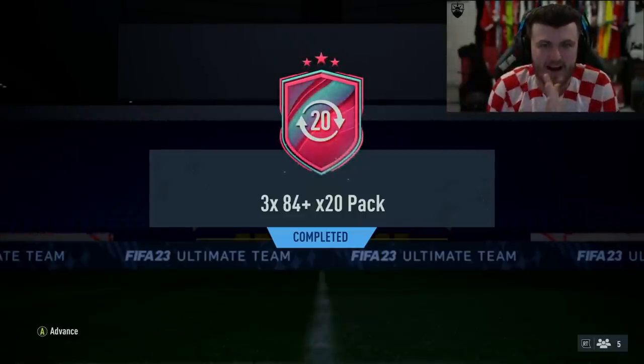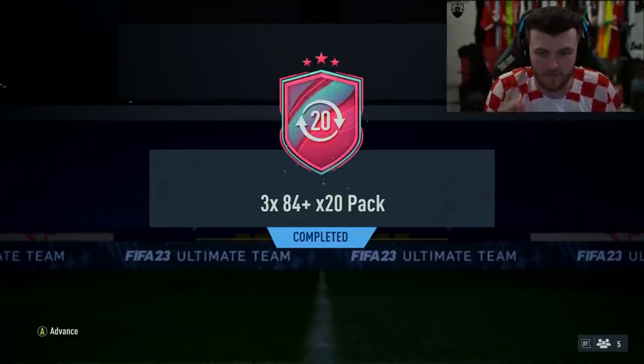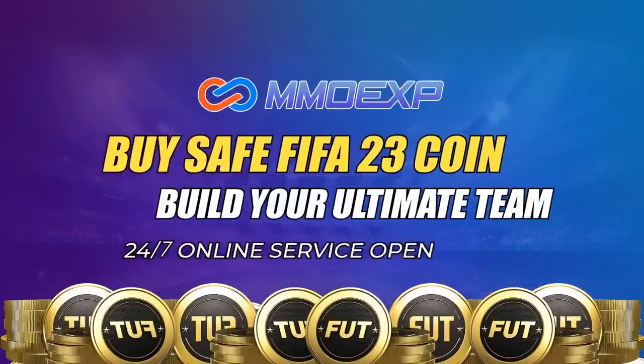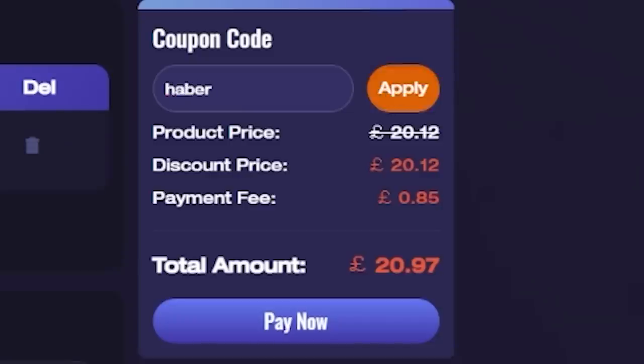It is 6pm on Friday, which means it's time for the World Cup Phenoms and my 84x60 pack. For cheap, fast and reliable foot coins, check out MMOEXP — there is a link down below — and use the code HABER to get yourself 5% off all of your orders.